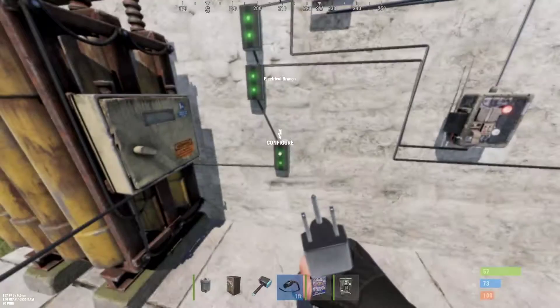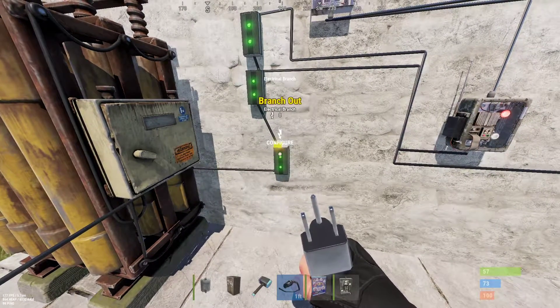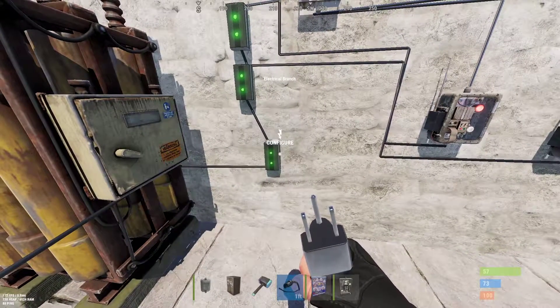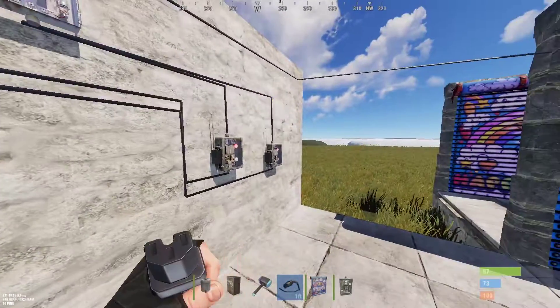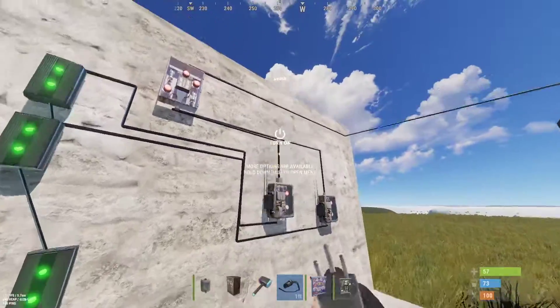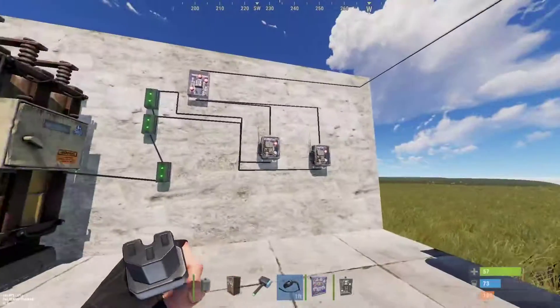The amount of power this setup requires really only depends on how many doors you decide to add. Each door controller takes about one power, but you need two power each because you need to be able to turn it on from two separate switches — so it's two per one door controller, essentially.